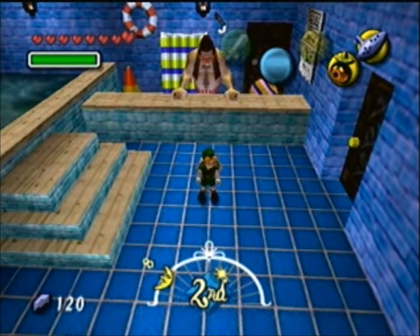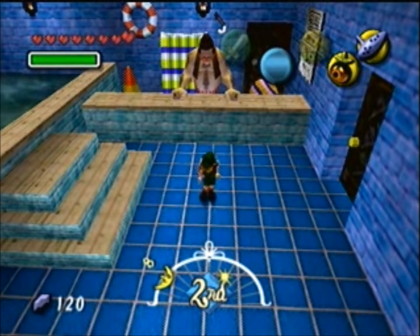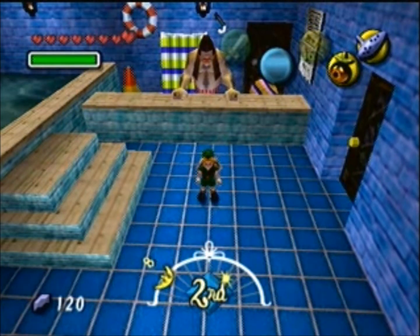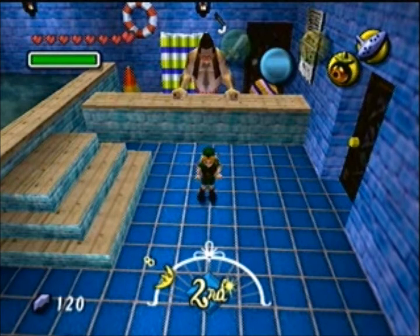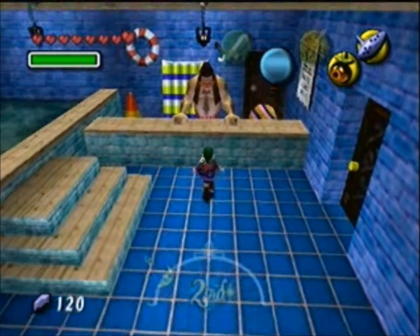Hey everyone, Draco Magnus here for another episode of Let's Play Majora's Mask mini-games. This time we're here in Clock Town for the town shooting gallery — the last arrow-based target game in town that I'm aware of. Anyway, let's get started.